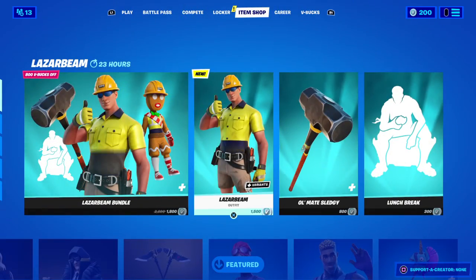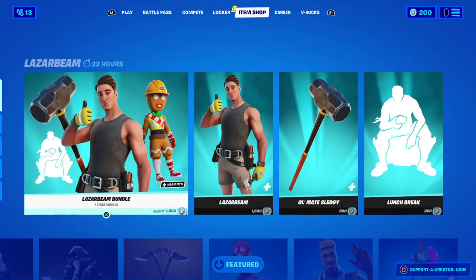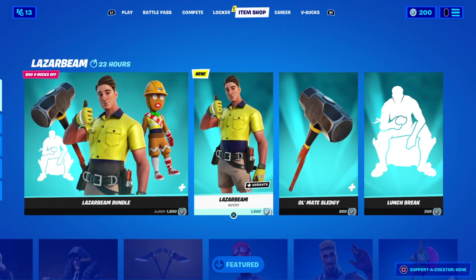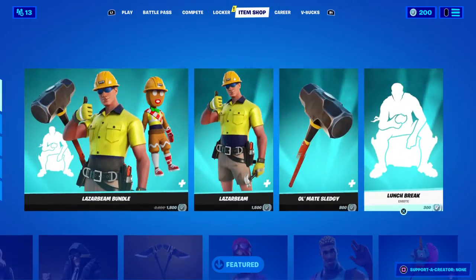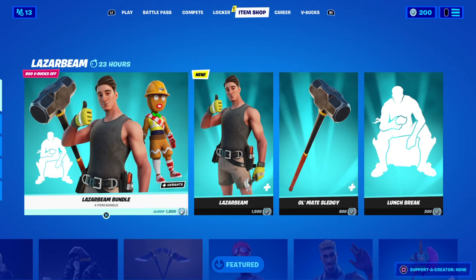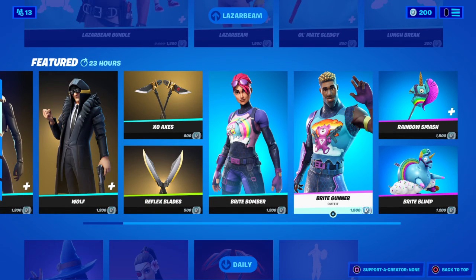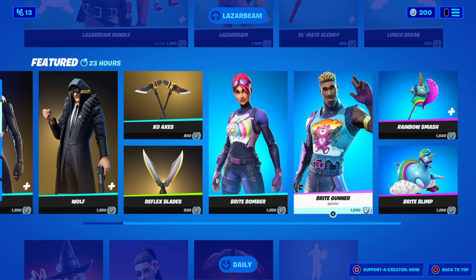It's alright, man. The only thing good in here, bro, is the Lazer Beam bundle. I know a few people I play with are buying it — I don't know if I'm gonna buy it, man. It's only 1800, which ain't bad. I bought the Fresh bundle, but I like this, man. I like the back bling — the back bling is cool. That's his skin that he always uses, and it's pretty live the way they did that. But anyway, that's the item shop. It's your boy RT, peace out.